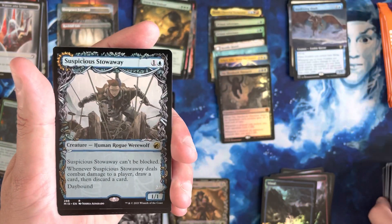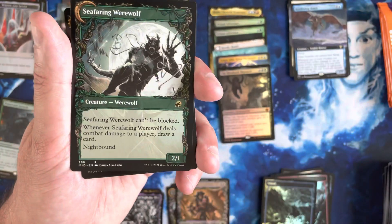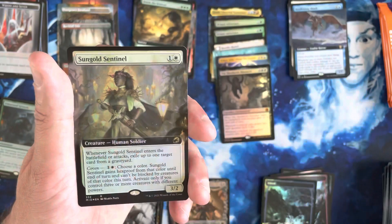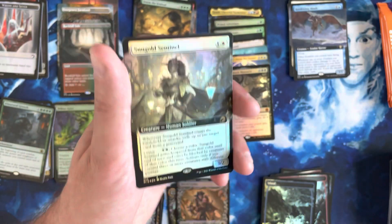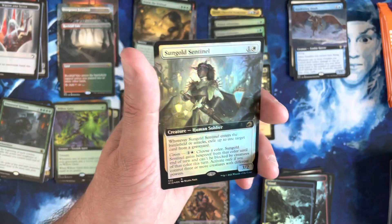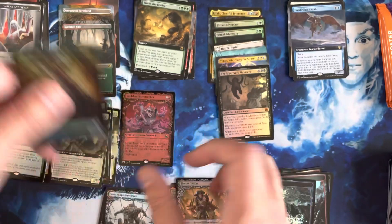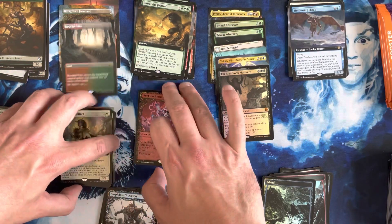Suspicious Stowaway — another card that I'm fond of — and that's in the Showcase. That does flip into the Sea Fang Werewolf. Shady Traveler. And an Extended Art Sun Gold Sentinel Foil — that's a nice hit as well, and it looks really good. That card sees a decent amount of play in Mono White. Mono White is a real deck.